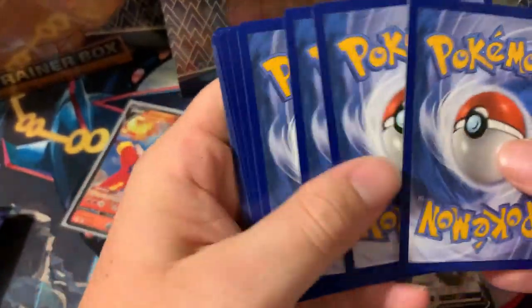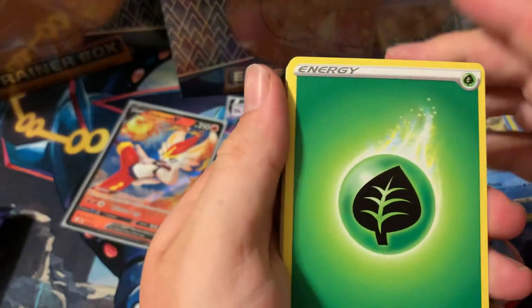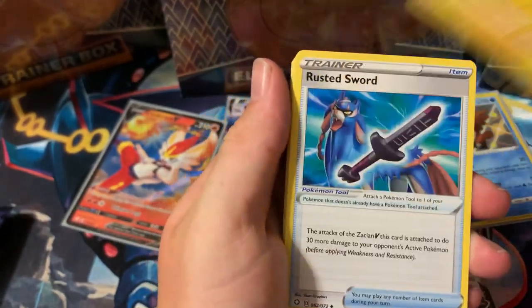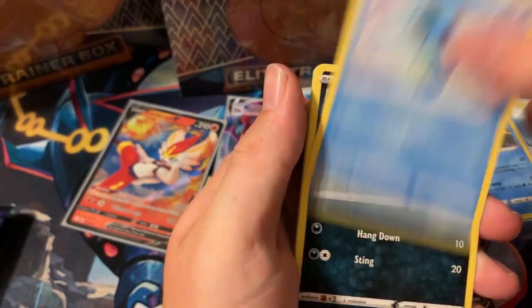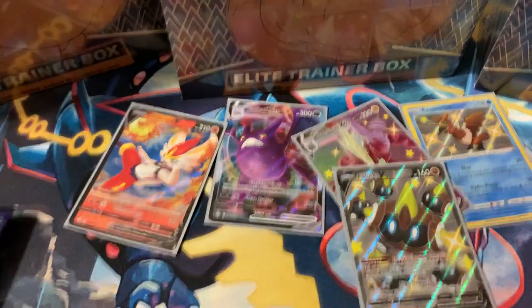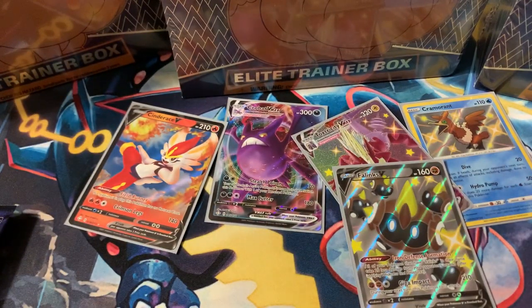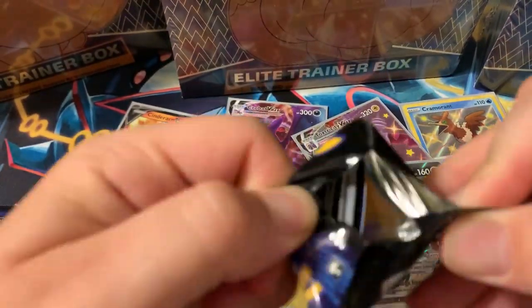Code for me — one, two, three, four, fighting and grass energy. Rodham Sword, Luxio, Koffing, Morpeko, Horsea, Spinarak, Rowlet, Cactus reverse, Celebi regular rare. I think I'm only missing one amazing rare — Reshiram — and I would love to pull that card. Definitely don't have it yet for the set.